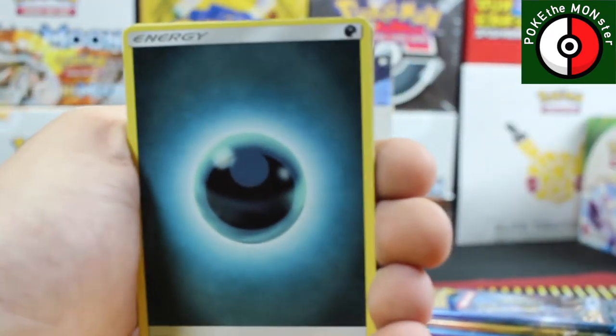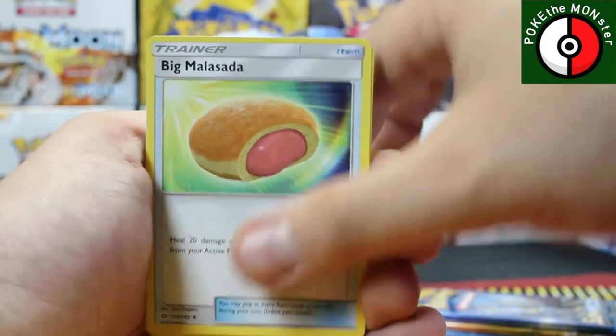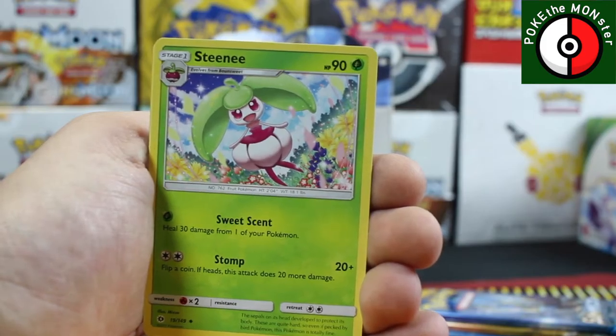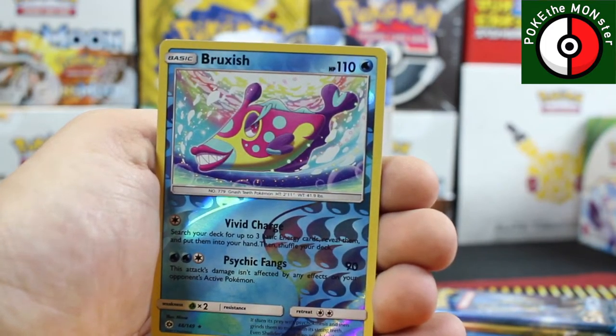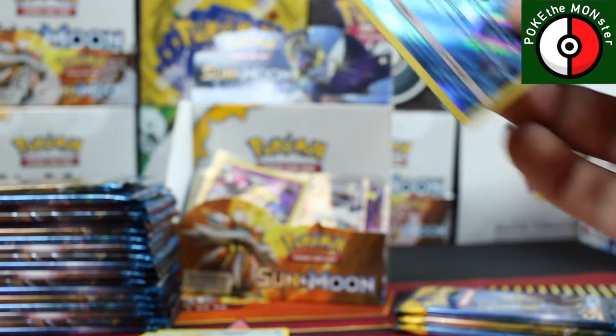Dark Energy — that big piece is like a donut, we're just gonna call it the big donut. Steenee, Holywear reverse holographic is a rare Bruxish, and our third rare card is a Stoutland. I'm going to sleeve this one up.